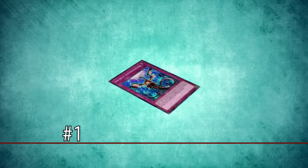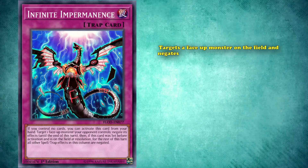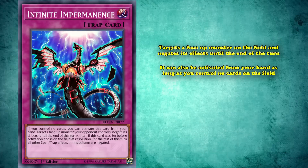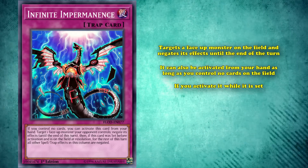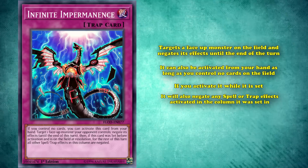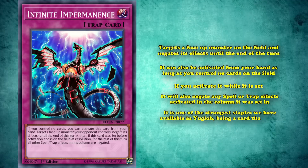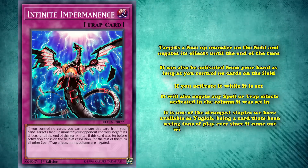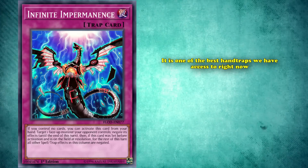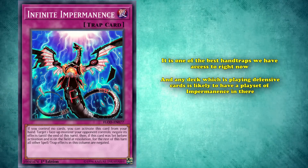Coming in at number 1, we have Infinite Impermanence, a normal trap which targets a face-up monster on the field and negates its effects until the end of the turn. It can also be activated from your hand as long as you control no cards on the field, but if you activate it while it is set, it also negates any spell and trap card effects in the column it was set in for the rest of the turn. Infinite Impermanence is one of the strongest staples available in Yu-Gi-Oh, having seen tons of play ever since it came out with pretty much no interruption. It is one of the best hand traps we have access to right now, and any deck playing defensive cards is likely to have a playset of Imperm at 3.